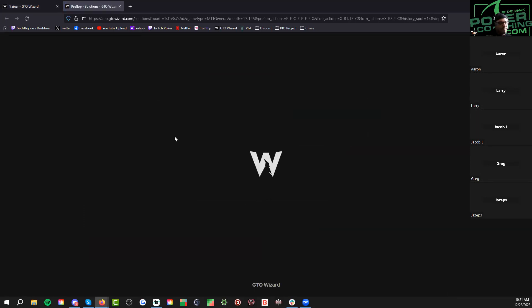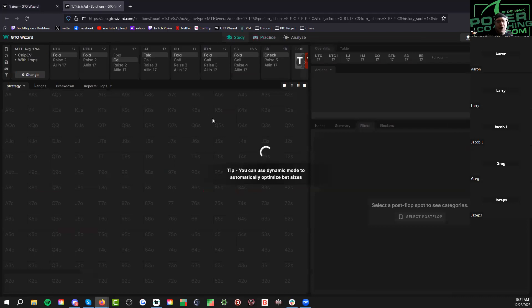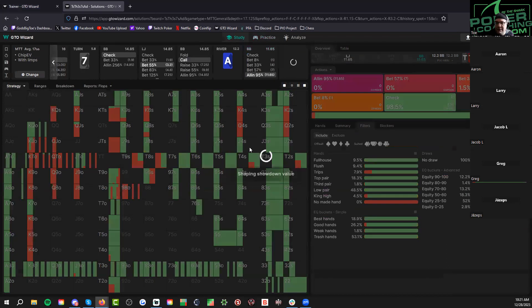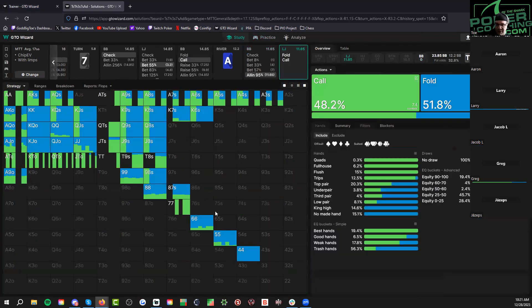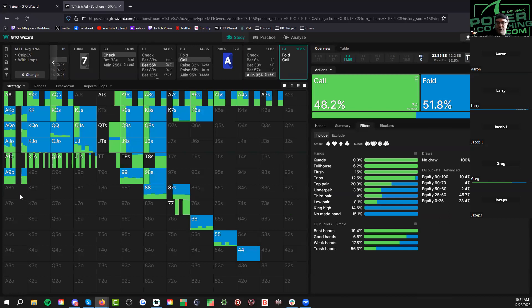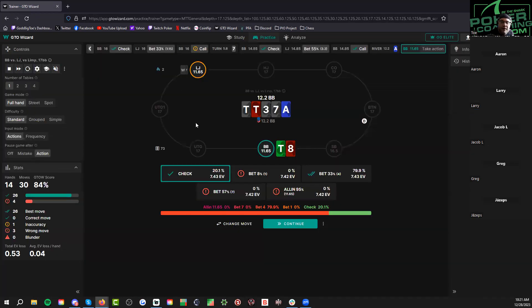I would miss these for sure. We don't need those, they're trash. I admittedly over-fold these too. I feel like ten-seven's fine because you've got more board coverage — you can make a straight, and you have top pair equity when you hit. Six-three always just has no utility. This we have to call. Yeah, we looked at this spot a lot — check-check.